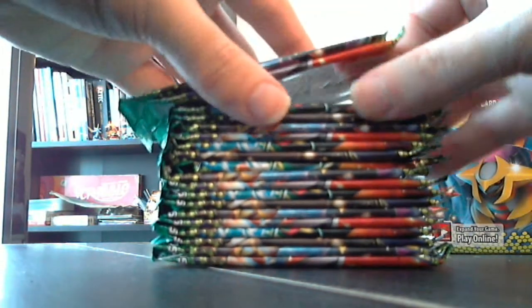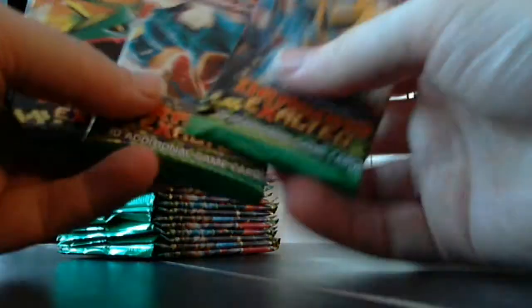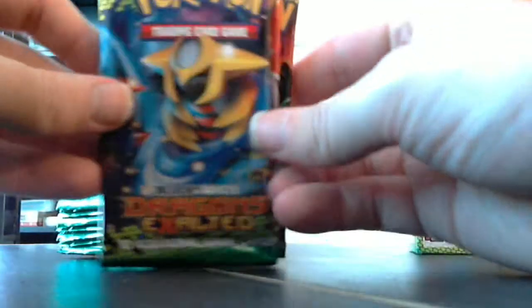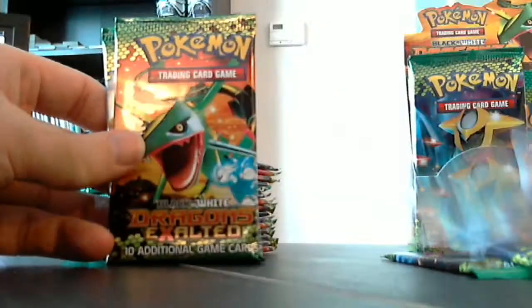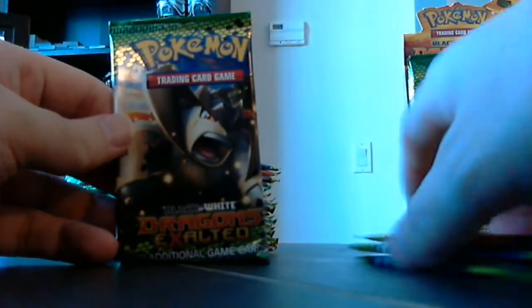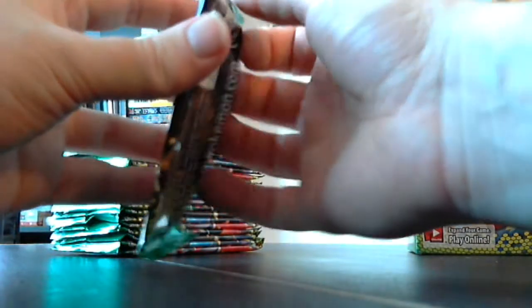Let's see — different pack types. There are four different pack types in this box. You'll see these obviously a fair bit throughout. And since I'm holding this one, let's start with Terrakion — or however you pronounce that.